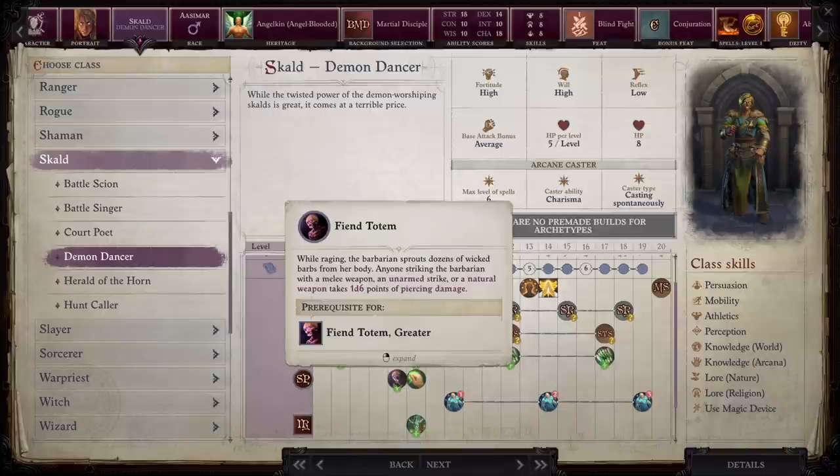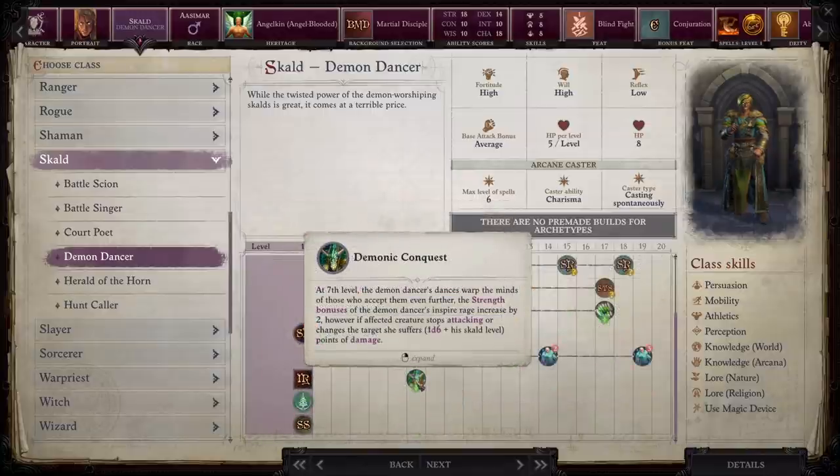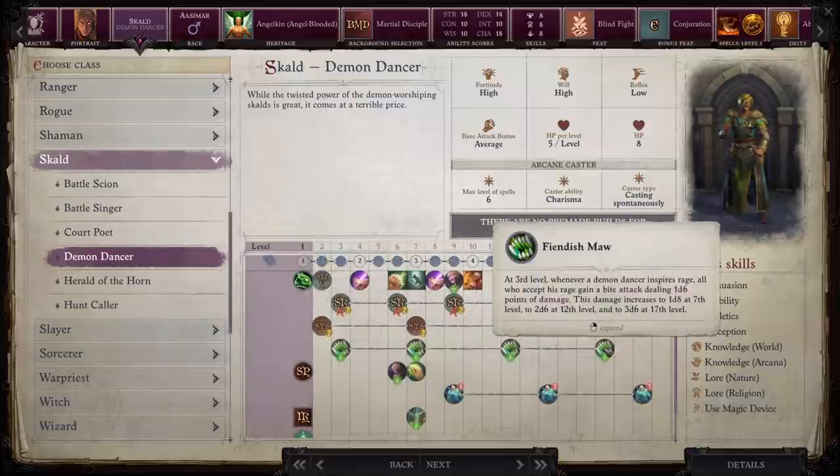We also have demonic conquest: at level seven, we can increase the strength bonuses from our inspired rage by two. However, if creatures stop attacking or change target, they suffer 1d6 plus your Scald level points of damage. This is another reason not to have the rage effect affecting your casters, but for melee characters it really shouldn't be that bad. Starting at level three, but increasing at seventh, twelfth, and seventeenth level, we get a bite attack while inspired by our rage — and in fact everyone who accepts the rage gets this bite attack.